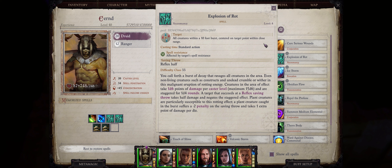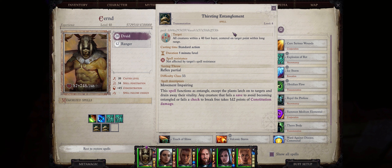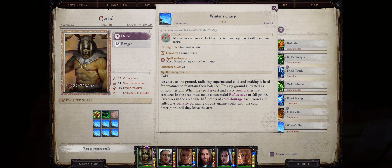Second, we have the last of the new Entanglement spells: Thirsting Entanglement. Also a nature spell. Any creature that fails a save to avoid becoming entangled, or the check to break free, will also take 1d2 points of Constitution damage. Constitution damage is nice because it essentially reduces the enemy's hit points, making them easier to kill. Overall I'd say it's the best of the new Entanglement spells, although for a level 4 spell slot we could use something else. Don't forget you can stack these new area-of-effect spells on top of each other — like Winter's Grasp and one of the Entanglement spells, or even more.